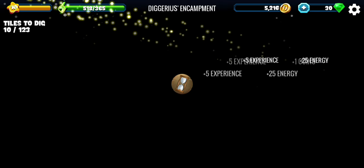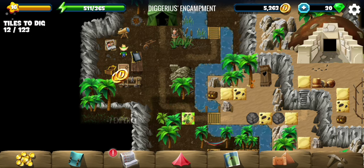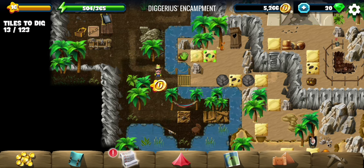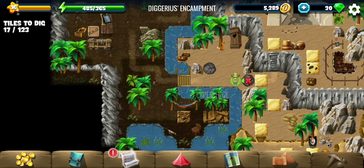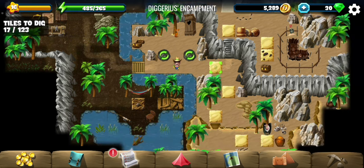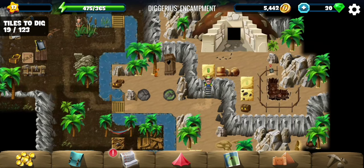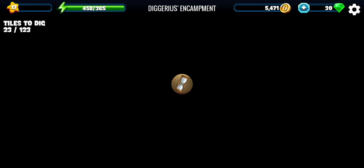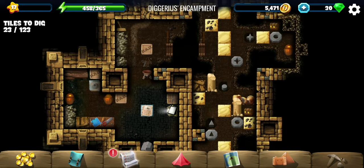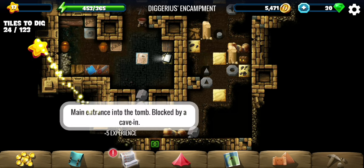And that's some extra energy for this. I'll level up — nice. Okay, into this big... let's call it a cave, and in here we do have a journal.